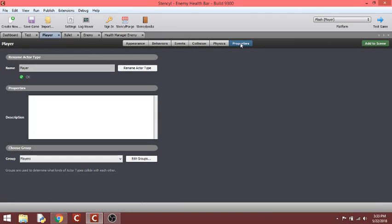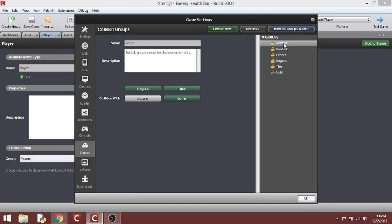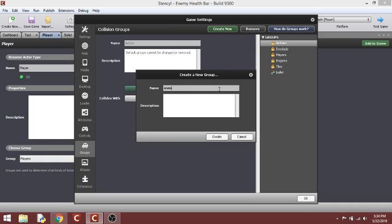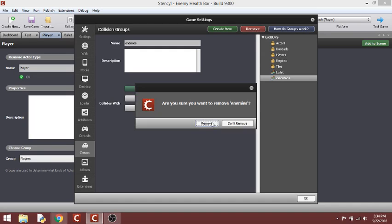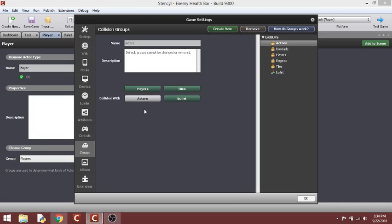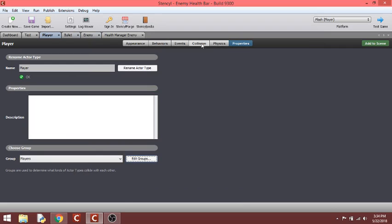He has no other behaviors, he doesn't move. He's a player and my groups are actors — they collide with players, tiles, and bullets, because that's going to also be the bad guys. You could do this and say 'enemies', then say enemies collide with bullets, tiles, and players. I just used actors because it's quicker and easier. Actors, or enemies, collide with bullets, tiles, and players. They don't collide with other actors, meaning other enemies, so enemies can move around each other.